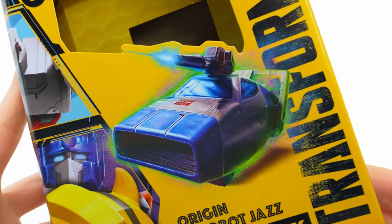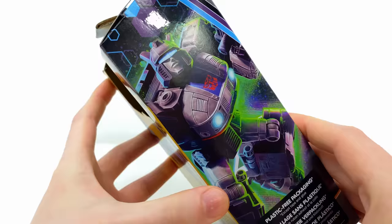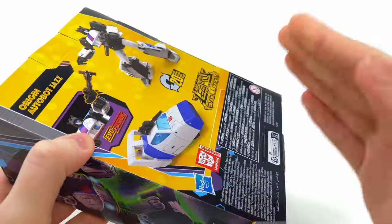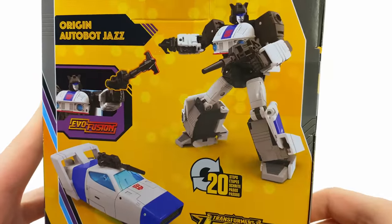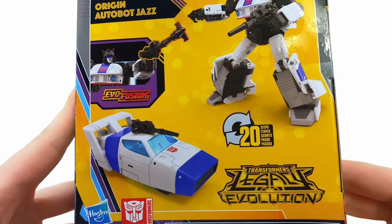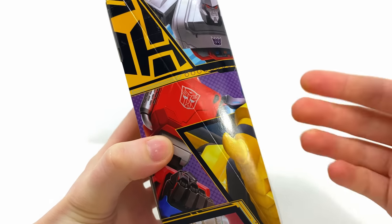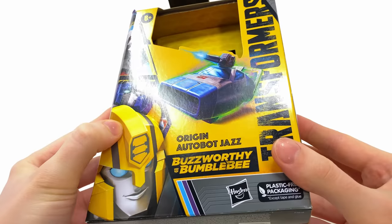As we take a look at the box art, we get a sick piece of artwork of Jazz in both vehicle and robot mode. It kind of begs the question why they didn't just put this guy in the main line, because I don't think there would have been any issues selling him. Maybe that's why it's an exclusive. At the back we get cool images in both modes as well as the evo fusion gimmick. Typical of Buzzworthy Bumblebee, we get a host of characters: Prime, Megatron, Bumblebee and RC.